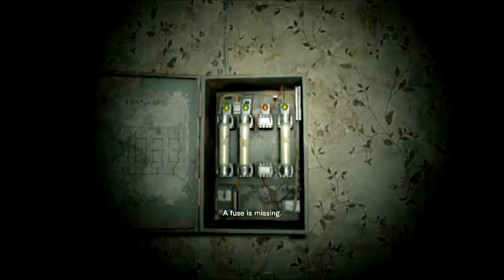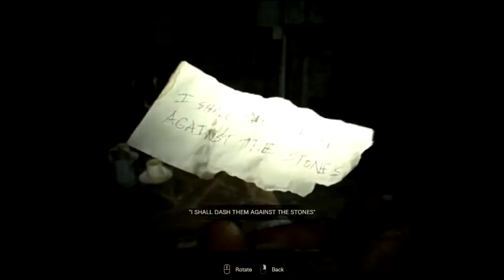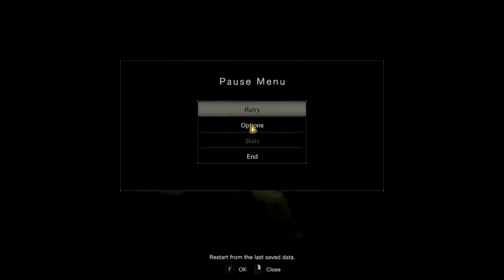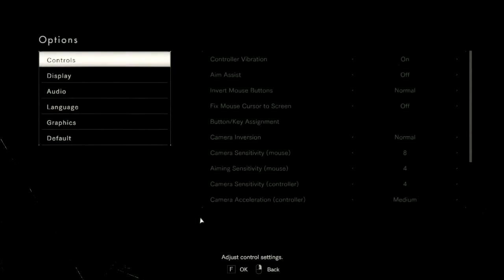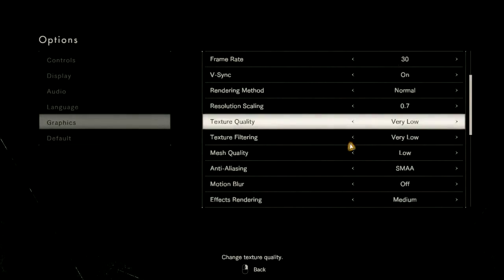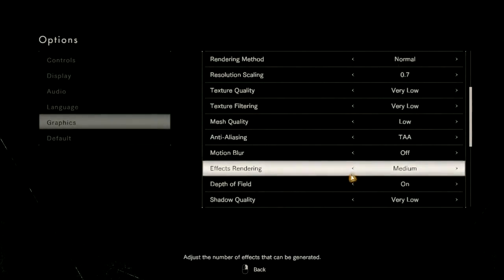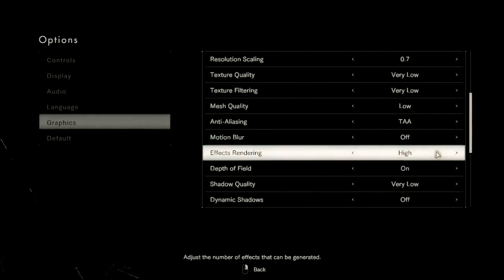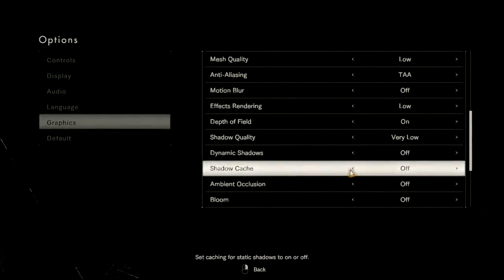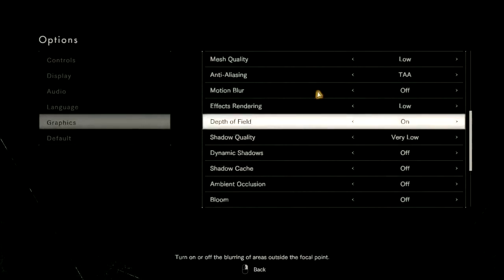Alright, a fuse is missing. Look around for it and turn off my light. That's still not good enough. Graphics — texture quality very low, okay, that only goes to low. Put that as TAA I'm assuming. Shadow cache, turn that off I think.